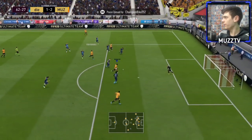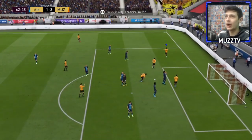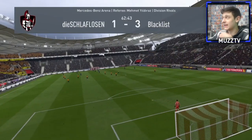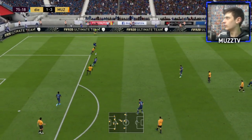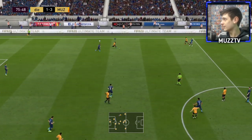Oh my god, beautiful — let's go! He pushed up that far because I LB-passed with him and told him to make a run to try and get him forward. He gets an assist — actually a really nice little through ball from Van Aanholt — makes it 3-1, let's go! He's done very well under pressure, still got the ball, let's go Van Aanholt!